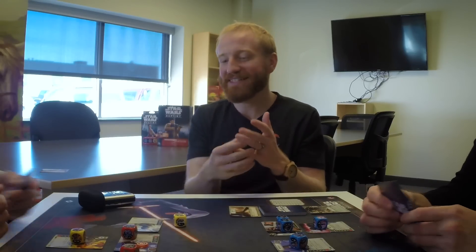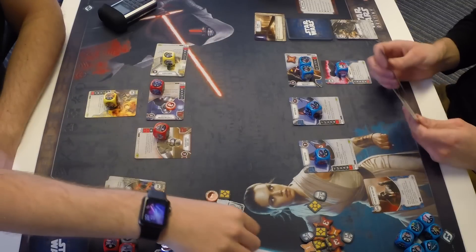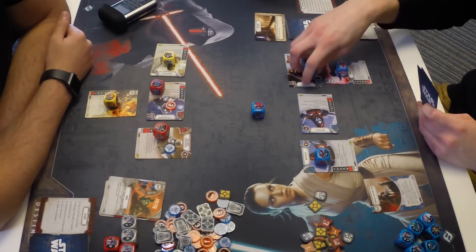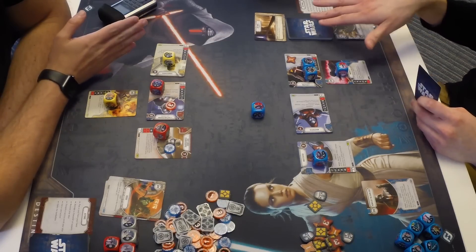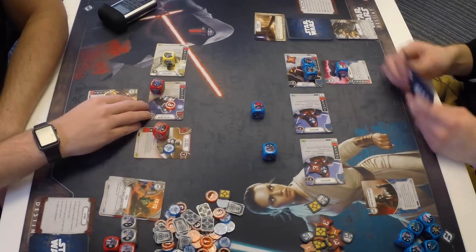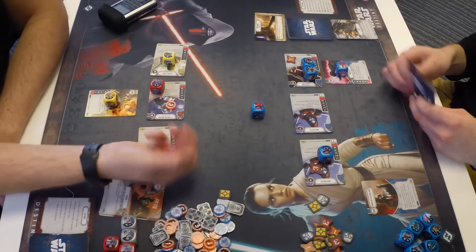Zach spends the shield result to put a shield on his Stormtrooper. Lucas activates his Night Sisters — rolling blanks. Power of the Dark Side is a candidate here. Zach passes. Lucas rolls in the other Night Sister — two damage. Zach activates his Stormtrooper, absorbing that die via Phasma's guardian ability, losing the shield. Phasma's ability continues doing significant work throughout the game.